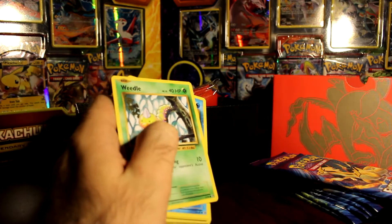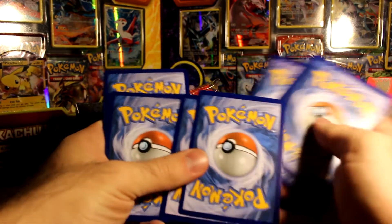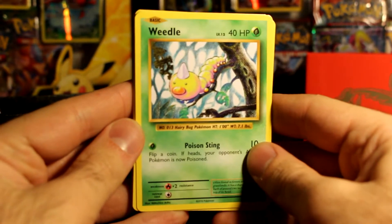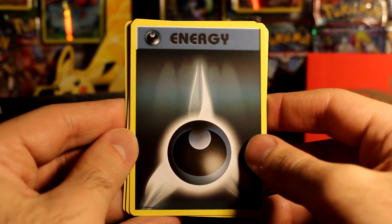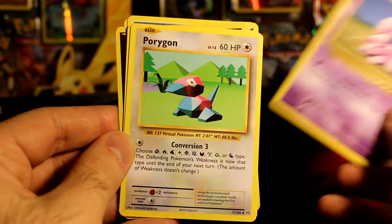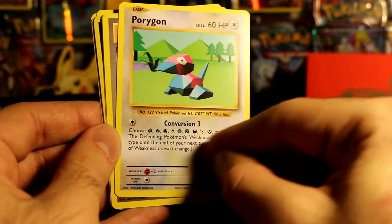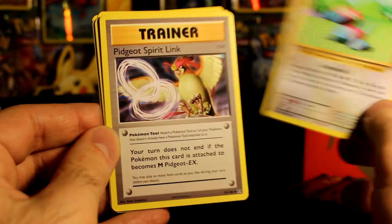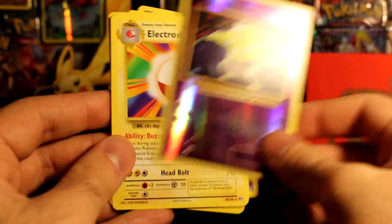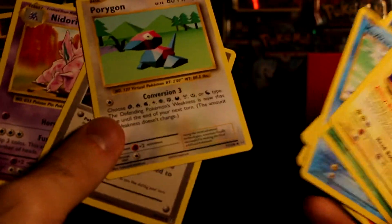So we're starting off with a Raichu pack here. See what we can get. We've got — let's zoom in a touch — a Weedle, a Magikarp, a Dark Energy that looks really cool, a Vulpix, a Nidoran. I really like that Conversion trainer — 'Choose a type; the defending Pokemon's weakness becomes that type.' Cool. Pidgeot Spirit Link, Nidorino, reverse holo Drowzee, and an Electrode. Not uncommon.